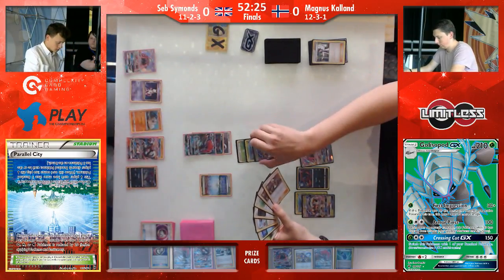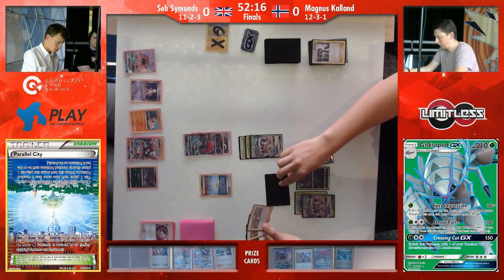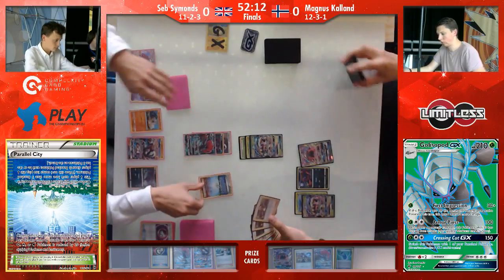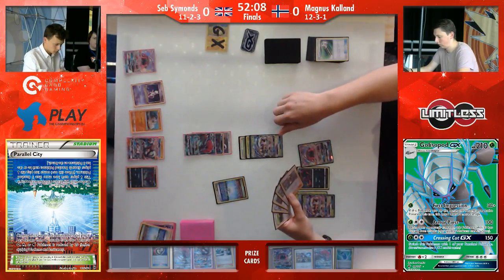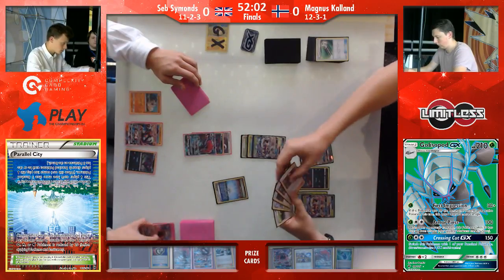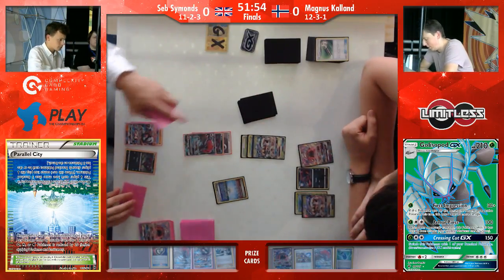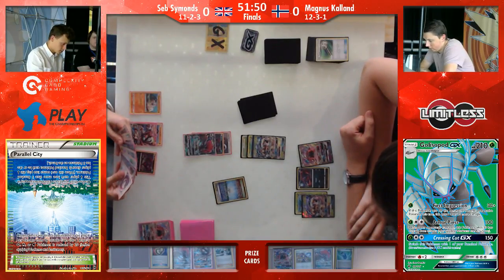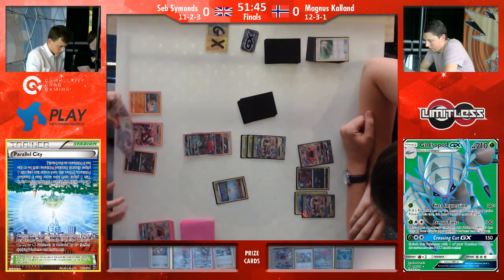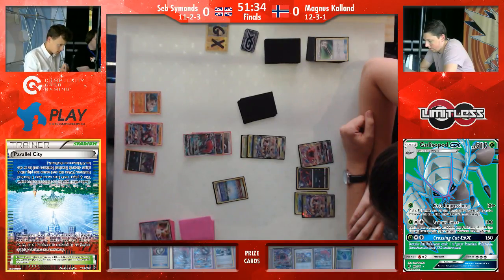Showing off that Golisopod's First Impression attack — taking those with more Guzmas and taking the prize chase further away from Seb. We do see two of those Guzmas fall into Magnus' hand, ready for next turn if he needs them. However, that Golisopod moved into the active before the turn started, meaning First Impression will only do 30 damage this turn. He played Professor Sycamore — I don't think he got a double color energy card. He actually plays a Field Blower on the Parallel City, so First Impression does only 10 damage. But he limits Seb's bench space. It seems like he didn't even attack.